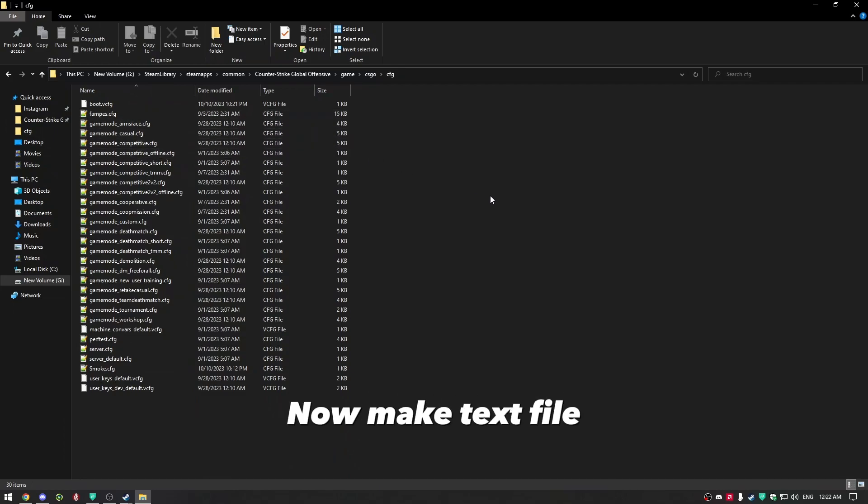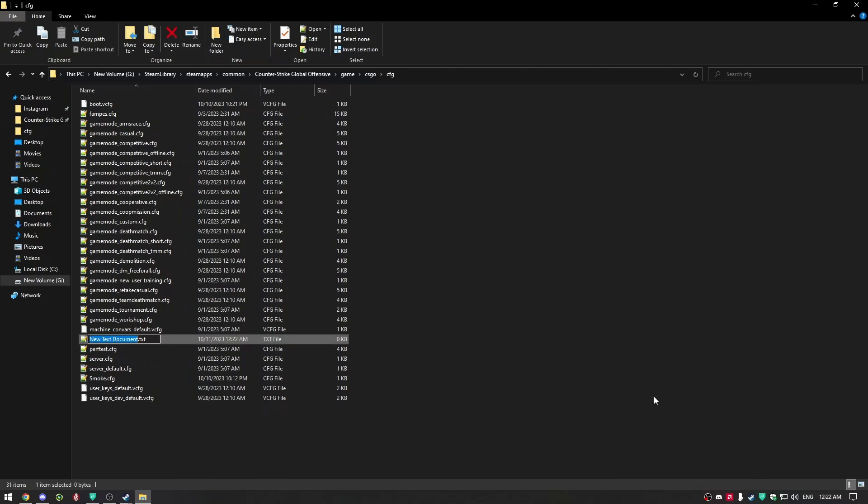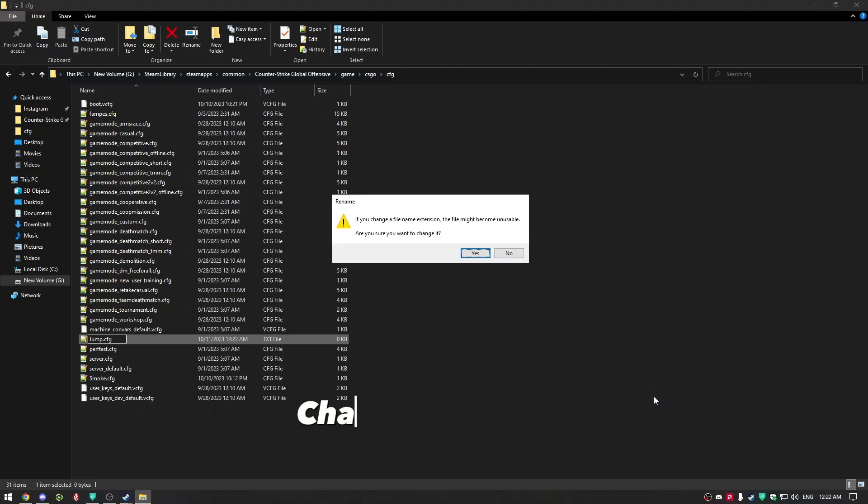Now make a new text file. Name it 'Jump', then change the extension from TXT to CFG. Hell yes!